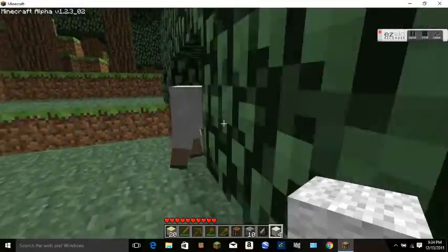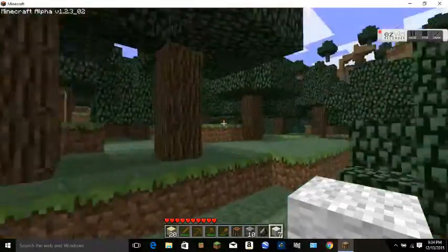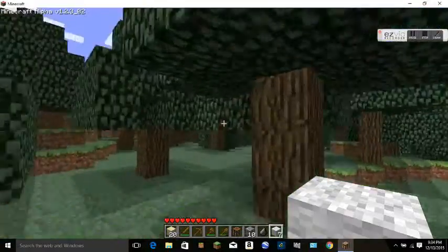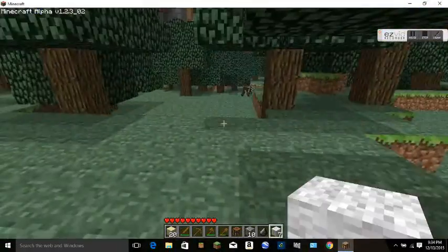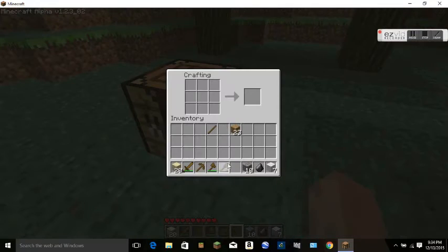That means you don't have to look for iron to shear sheep. When you punch sheep you get one, two, or three pieces of wool - the highest I've gotten is three. I'm going to show you that you can't craft any beds, so that means you can't set a spawn point. I think there is one way to set a spawn point but it's a pretty hard way.